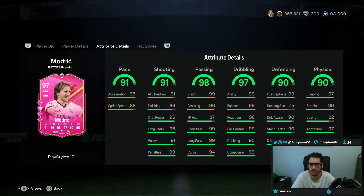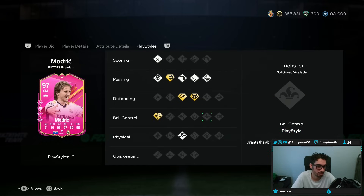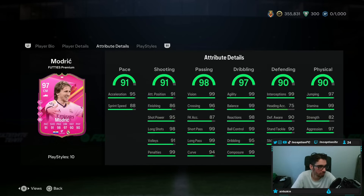I expect the dribbling to be good in game regardless of the fact he doesn't have Trickster Plus or Press Proven, because at 5'8", the dribbling stats as a midfielder are going to be perfectly fine. And then for physical, he only lacks in the strength but he's pretty good at everything else. So it definitely looks like an interesting card.